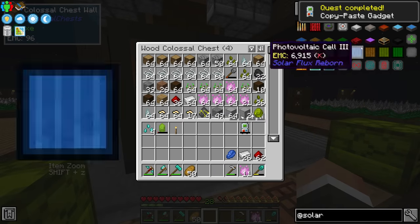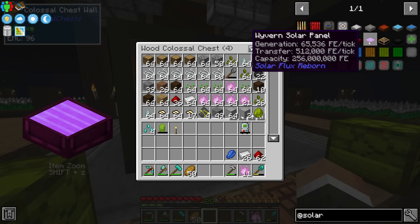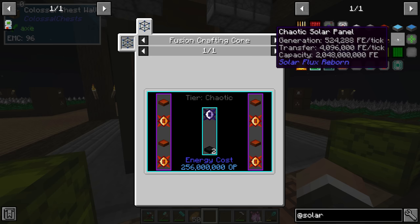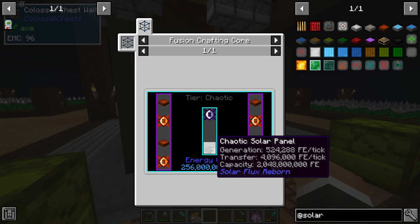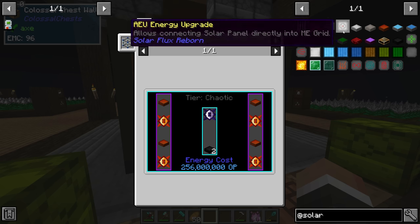The solar panels go from tier one all the way up to tier eight, and then there are additional solar panels from add-on mods. The chaotic one I think is from Draconic Evolution — it's very difficult to craft but generates half a million redstone flux per tick just when placed under the sun, which is pretty insane. For now though, we're going to start with the baby steps.